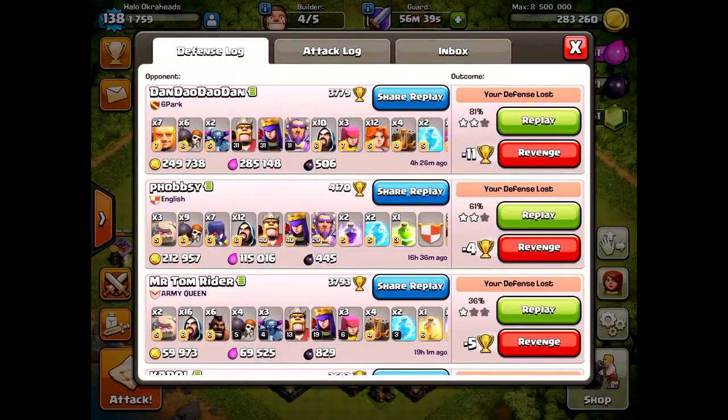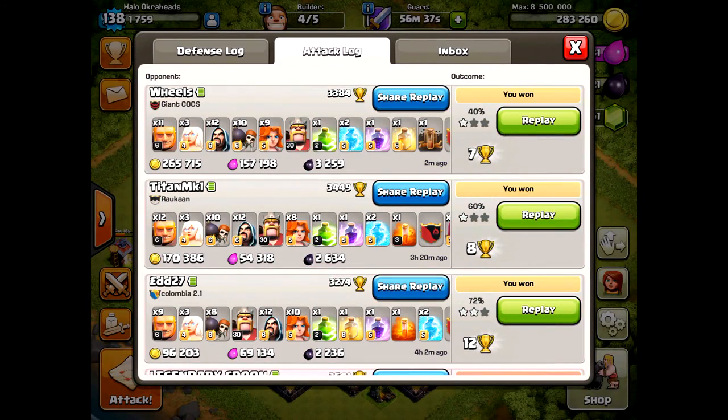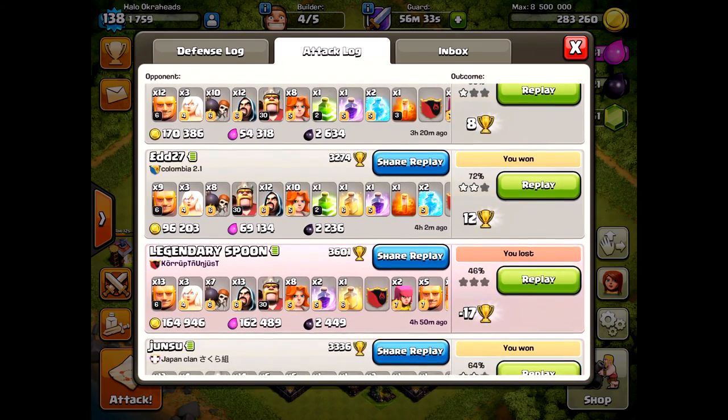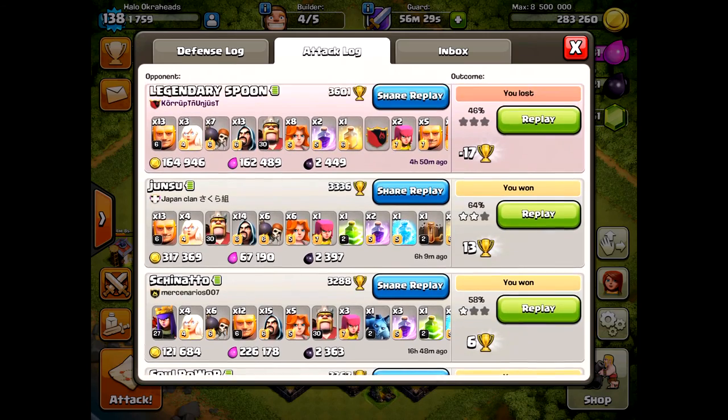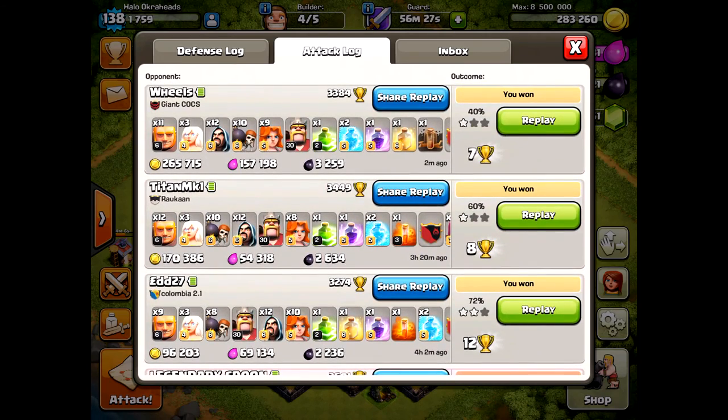Hello guys, it's another day to be clashing. We are talking about some raiding without queen. So what do you do if your queen is upgrading? How should you go about raiding now? If you don't want to lose stars and trophies, that's the key here. And you get some loot at the same time.